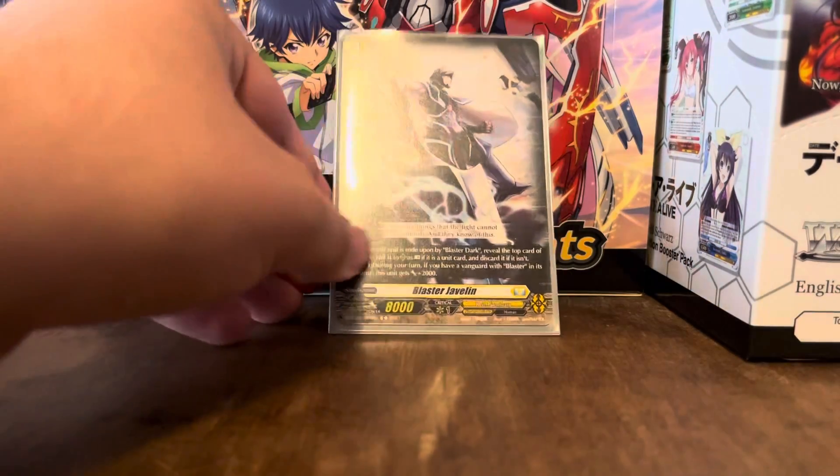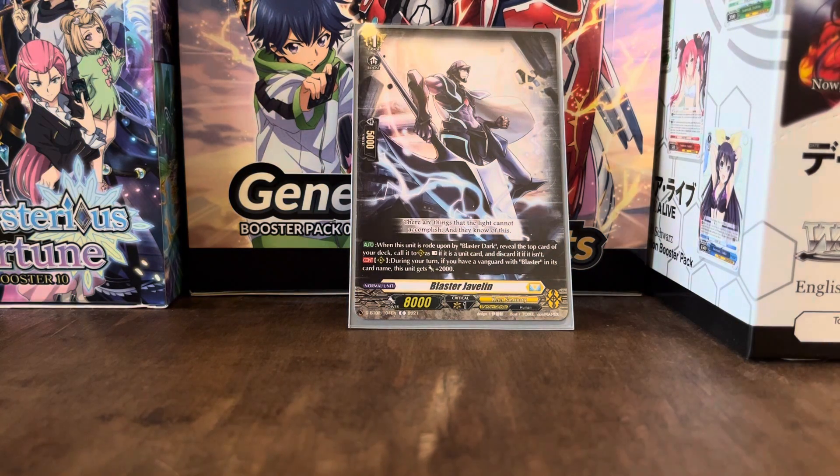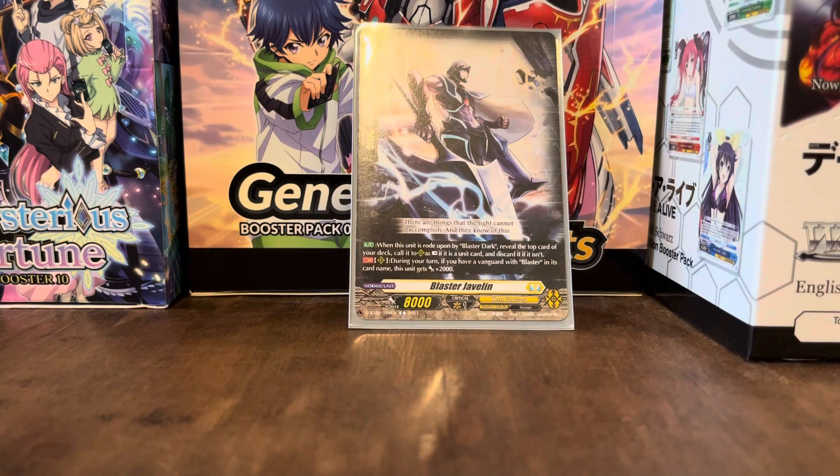We've got Blaster Javelin, and this unit is rode upon by Blaster Dark. Reveal the top card of your deck, call it as Rest, and if it wasn't a unit card, discard it. However, all the cards in this deck are unit cards, so that's not going to be a problem.